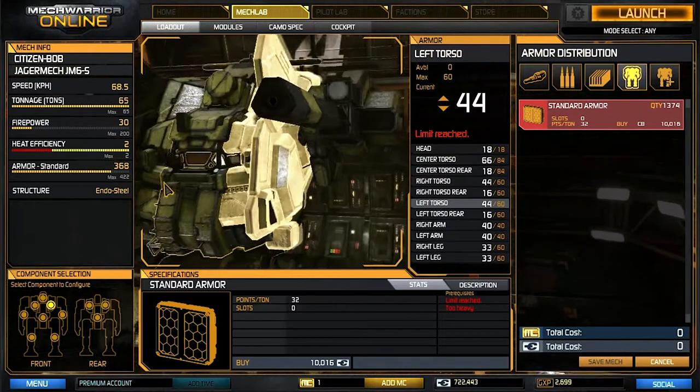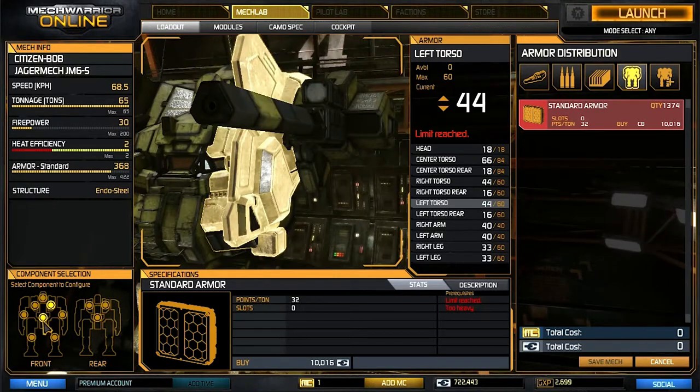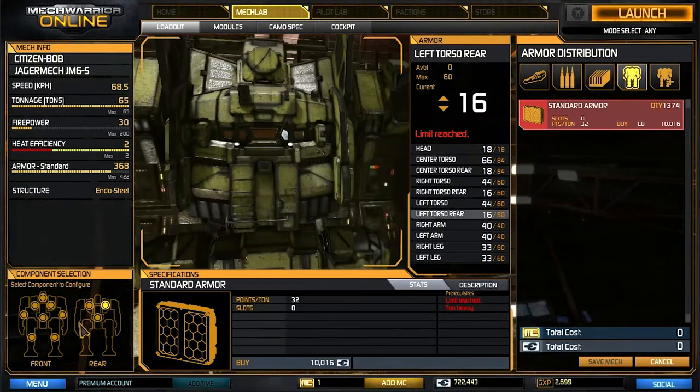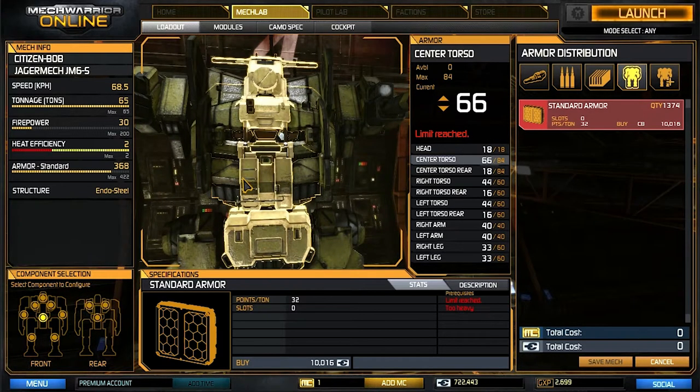I'm always kind of front heavy. It's far more likely that I get taken out from the front than my back sections, which I kind of always have light, and similar with legs. I still have 30 in the legs because since we're a little bit smaller there are more impacts on our legs, but I rarely have a leg blown out. I could bring these down to 15 per leg but that's just unacceptable — that'll get blown out.